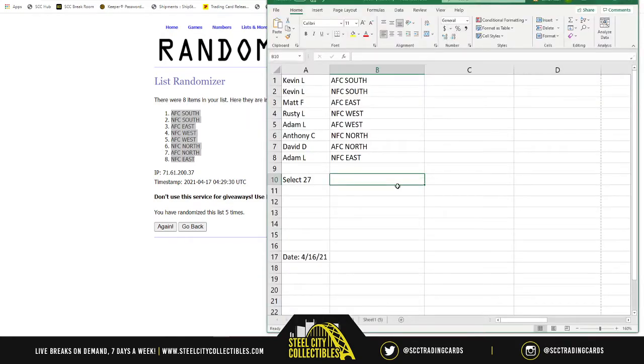So Kevin gets AFC South and NFC South. Matt gets the AFC East. Rusty gets the NFC West. Adam gets the AFC West. Anthony gets the NFC North. David gets the AFC North. Then Adam also gets the NFC East.